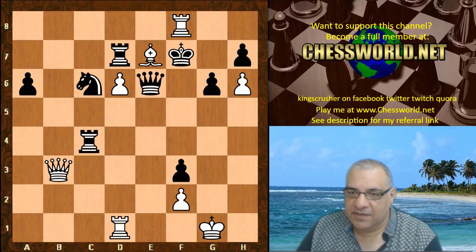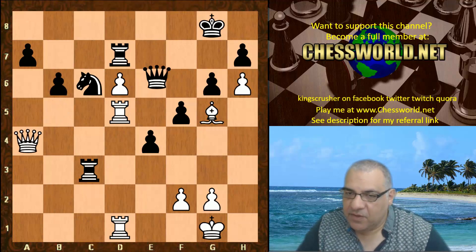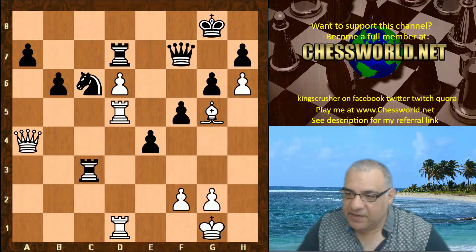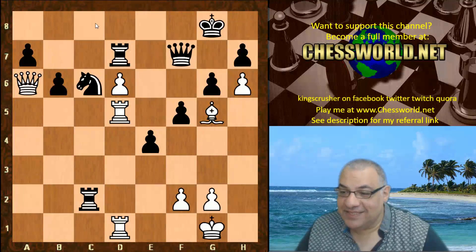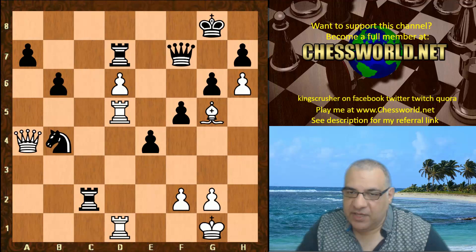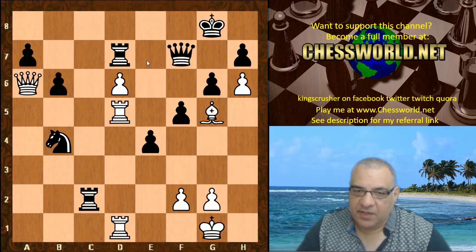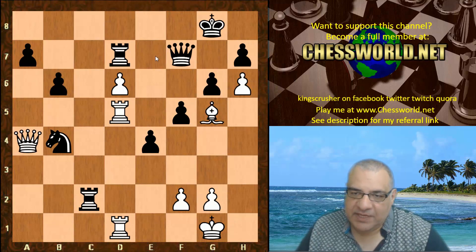Rf8 — checkmate. The h-pawn covering some key escape squares there. Good stuff. Let's not consider f4 — let's consider Qe6 as an example: Qa4, Qa7, Qa1, Rc2, Qa4, Rc3. Now this toying can be stopped with Qa6 — the Queen can pass the corner kick to the h-pawn. Qc8 check is a big threat. For example Nb4 — Qa4 there is very very strong. Qc8 check is stopped because of the Rook. But there's Qa4, hitting the Knight and hitting the Rook. And there's also Be7 to interfere, the Queen protecting the Rook.